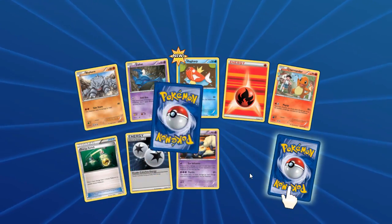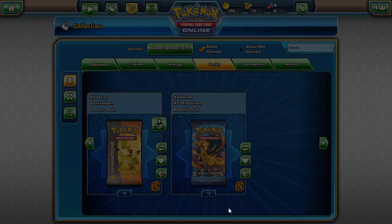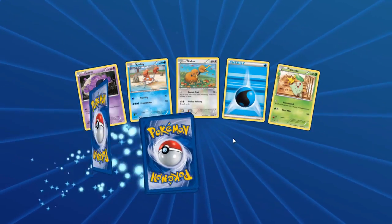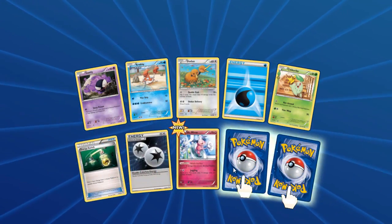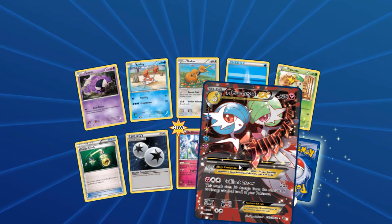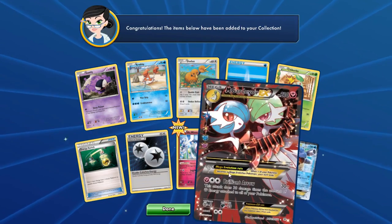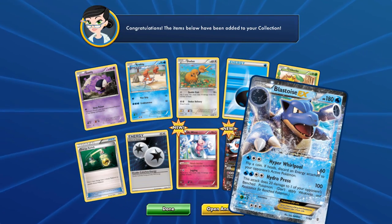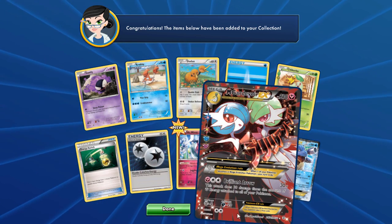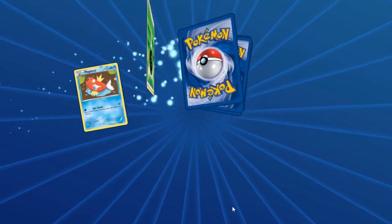We got another Charmander — I can definitely build a Charizard deck. Machamp and Pinsir. We'll try opening another and if we don't pull anything rare we're gonna switch packs for better luck. Mega Gardevoir EX — now we have both variants on the TCG Online — and Blastoise! We just pulled a Blastoise EX and a Mega Gardevoir EX. We're actually gonna stick on this pack — let's open another.